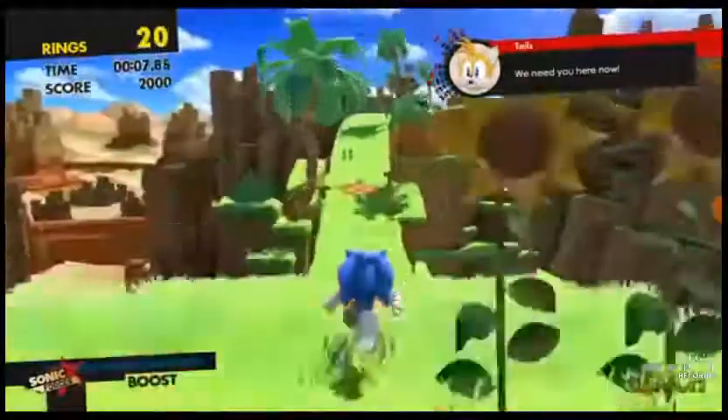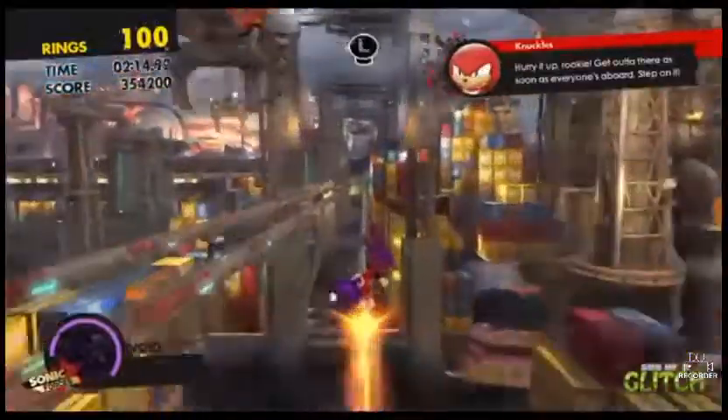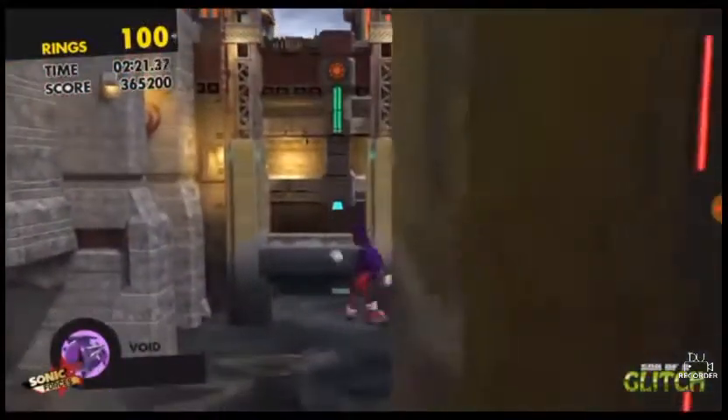Except there are a few glitches that they didn't patch. For example, the huge out of bounds in the space board stage. Now to pull this glitch off, you're going to need the void wisp on, and the ability to teleport.